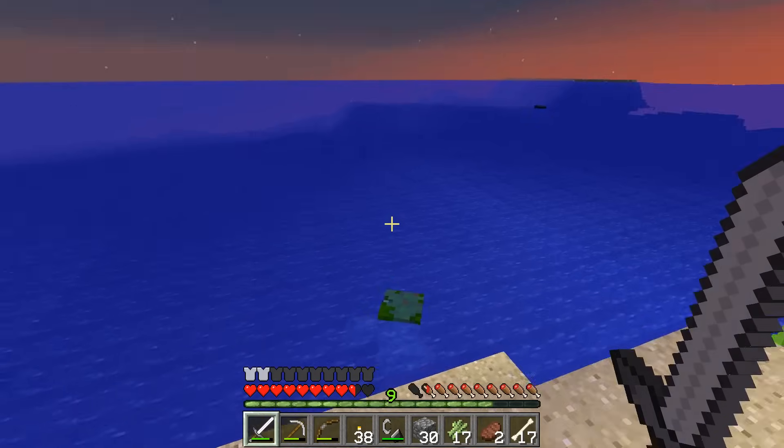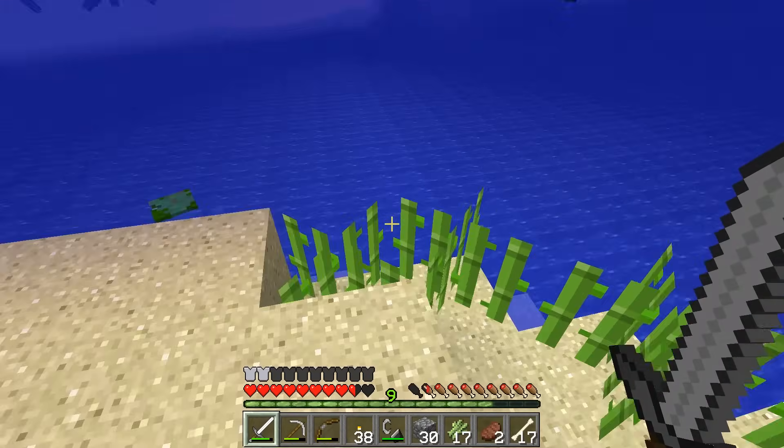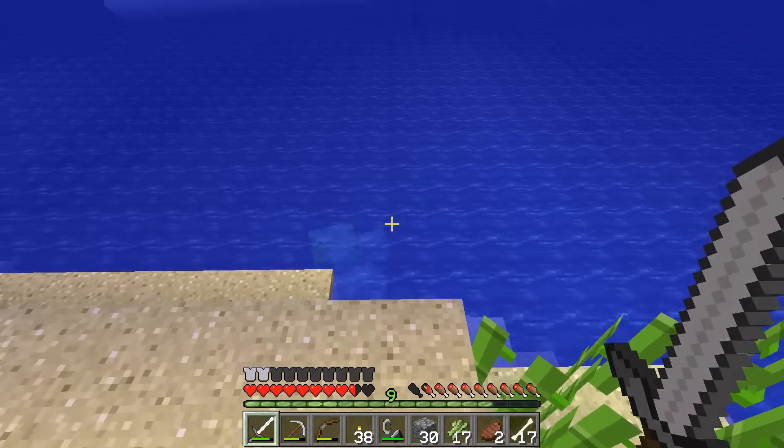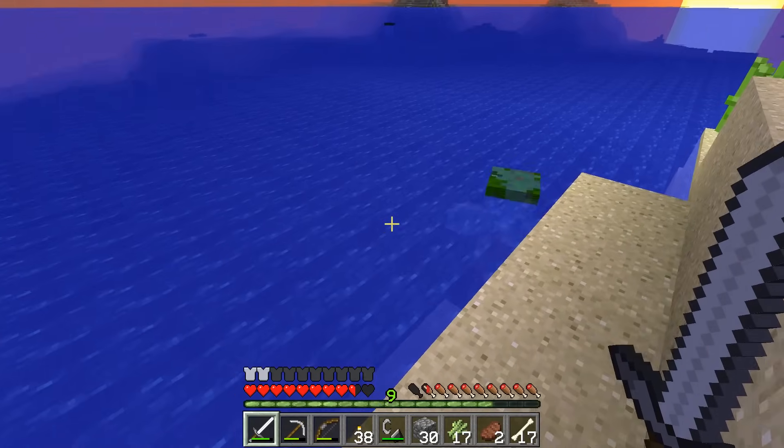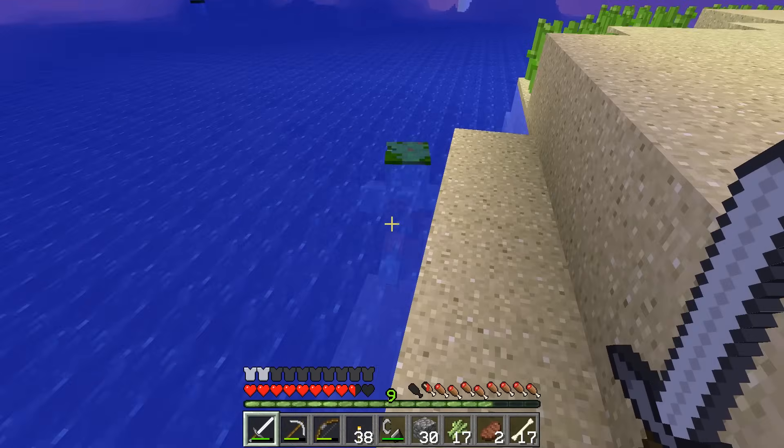Hey everybody, Phineas Rage here. This is Minecraft for Kids, and this is the underwater update — well, the snapshot for it. Look at this guy, it's a new kind of zombie. They're underwater zombies, they're called the Drowned, although he looks okay to me.